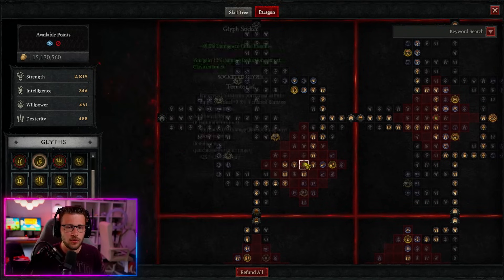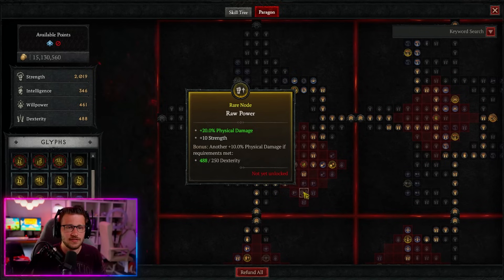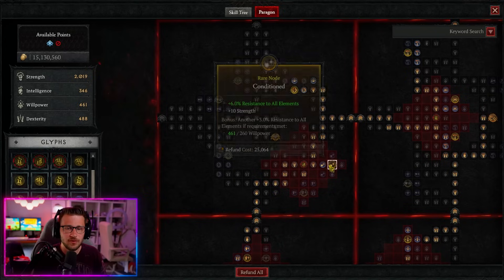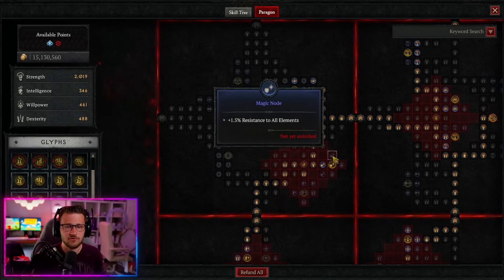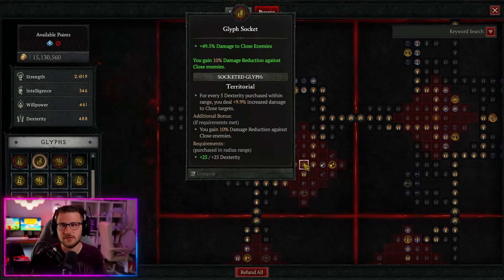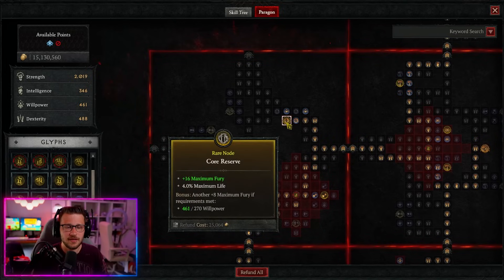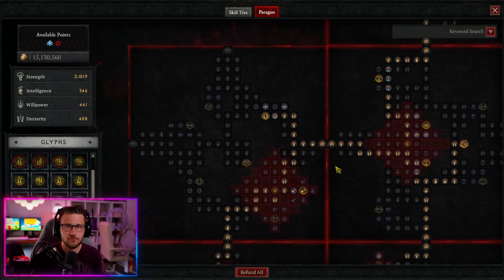Next is the Warbringer Board where we take the Territorial Glyph — similar to other bash builds but we removed the physical damage node and some nodes below, keeping resistance to all elements nodes to max out resistances. The Territorial Glyph gives damage to close enemies and 10% damage reduction against close enemies, which you need with this build. We also scale up to take maximum life nodes here. Before redoing this paragon board I had about 38k life — now I have almost 60,000.